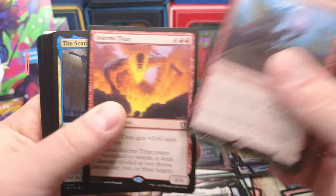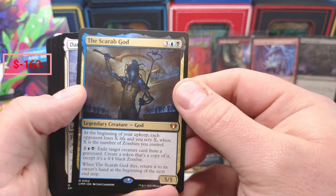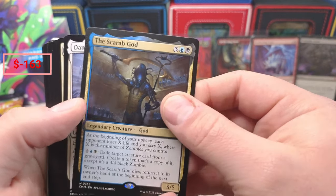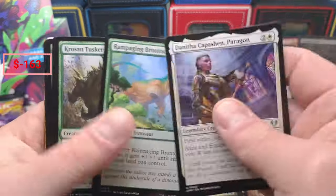Treasure Nab, Titan — oh, Scarab God! He's coming in, I haven't pulled him in a while. You know who I actually haven't pulled in all the packs I've opened is the Heliod, man. I feel like this is like a 20-dollar card but I could be wrong because I haven't pulled it, I just don't know.